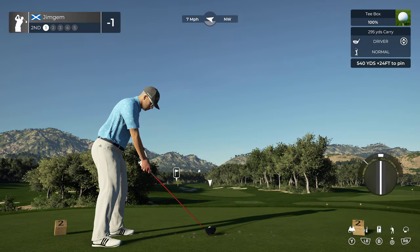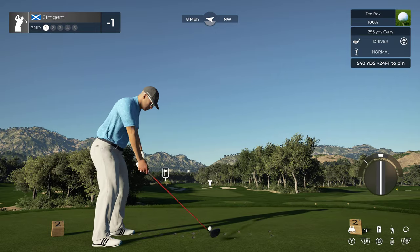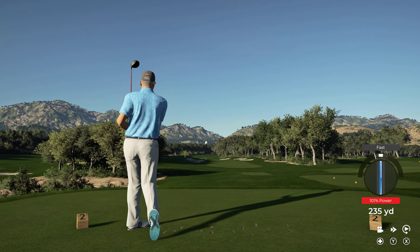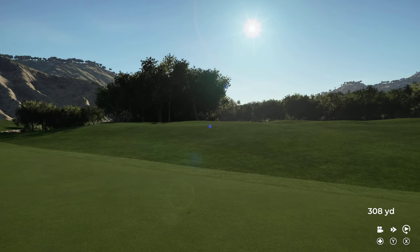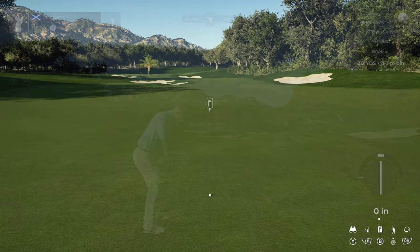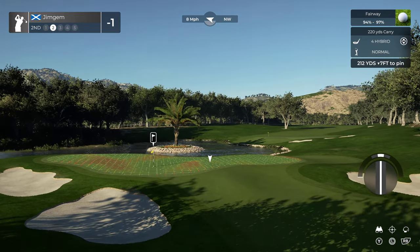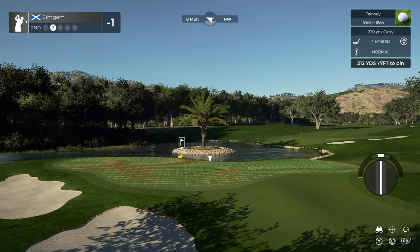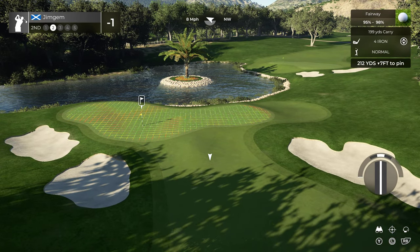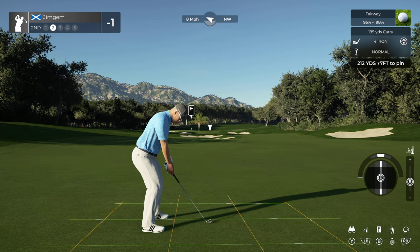Okay, second hole, par five, 504 yards, 24 feet down. This looks very reachable in two. I'm going to have to slow this swing down a little bit. On the fairway — lovely. That is not bad at all — 330 yards. Definitely going to reach the green in two. Let's have a look at the front of the green — oh, there's a big slope right at the front. If I hit that slope at the front it'll probably kill the ball. I'm going to have to go with the four iron — if it hits the front of the green it's just going to stop.